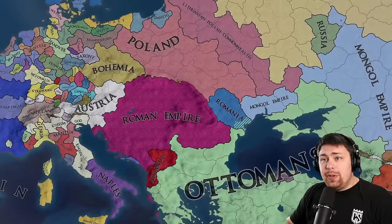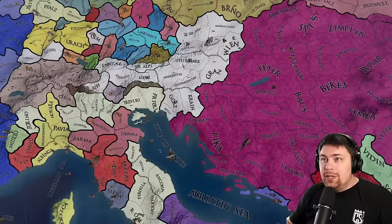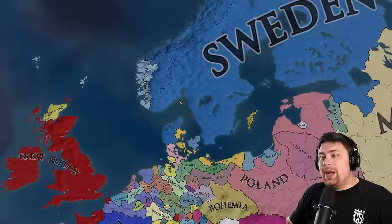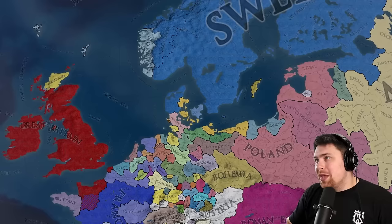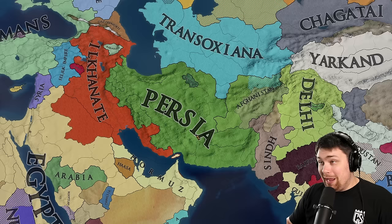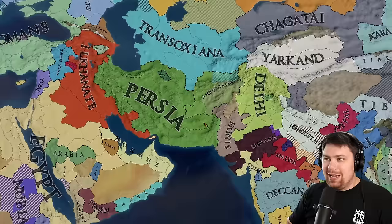Meanwhile, the Roman Empire continues to blob, pushing down into Illyria and looking very strong. The Kingdom of God over here in North Italy is doing quite well. Italy got annexed, but New Italy is here. Sweden ate Norway as well as Scandinavia, splitting it with Volgast of all people. A lot of border changes going on, with Ilkhanate eating a ton of land, and Persia dumpstering what was left of the Timurids after their final vassal swarm beat up on them.